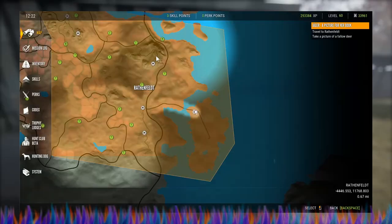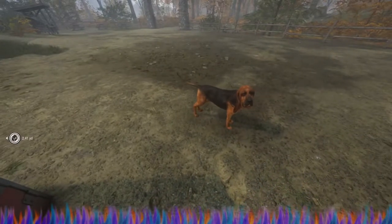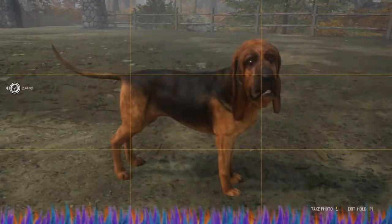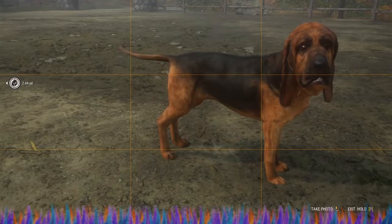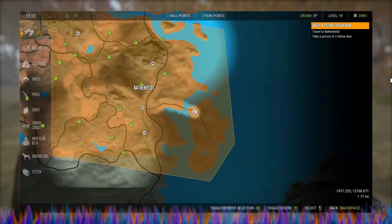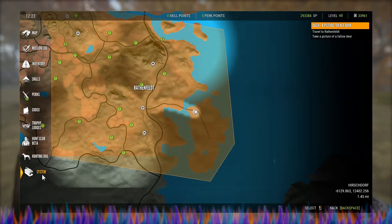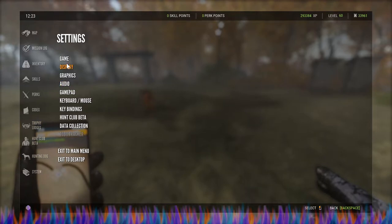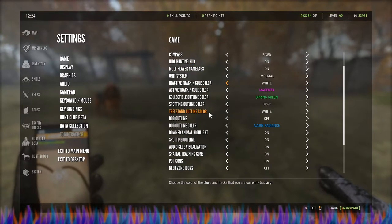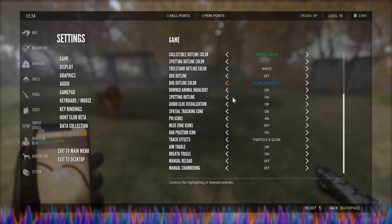That really helps a lot, but there's a better way. Say the dog is an animal here that we're hunting and he doesn't see us — on PC that's fine. If you're not on PC and you want to do this on console, what you want to do is go to System > Game, hide the hunting HUD, and cut all of this stuff off — every single bit of it you want off.